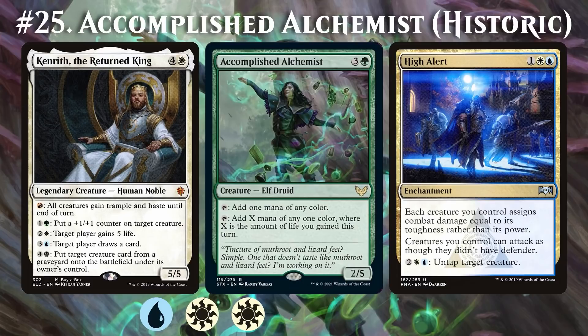As you can see, every loop we gain 1 mana, so we can continue this process to generate infinite mana and, eventually, infinite Kendrit activations. The end result? Infinite life, infinite +1/+1 counters, infinite card draw, and an Alchemist who is feeling very accomplished.